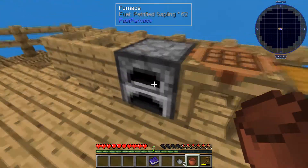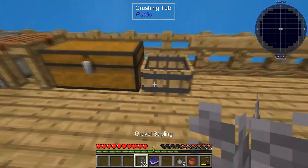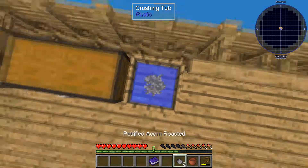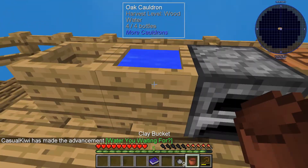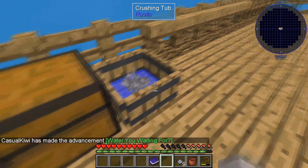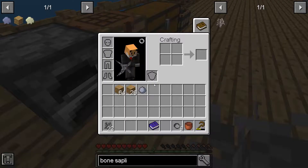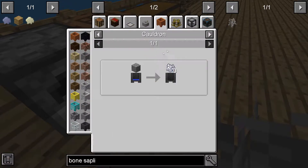We haven't got enough saplings in there yet, but we've got plenty of saplings so that's not a biggie at all. And we've got ourselves a bucket of water, so we can put that in there. Then we need to go ahead and grab out those saplings and put these in there. Is it a specific type of sapling to get bone meal? Oh, it's gravel.